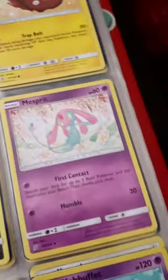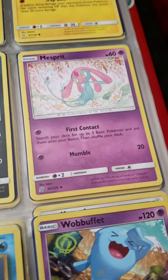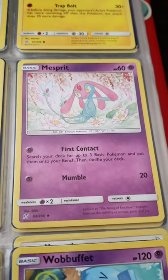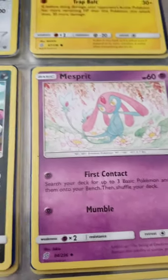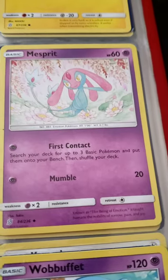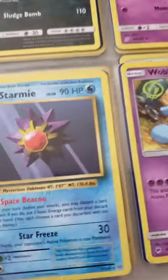Mesprit is a legendary Pokémon — it's the Emotion one of the Lake Trio, I think it was called. I don't remember the full name. First Contact is a pretty good attack. I have a Starmie — I got it, I don't know where from.